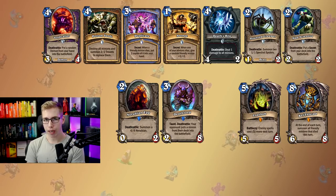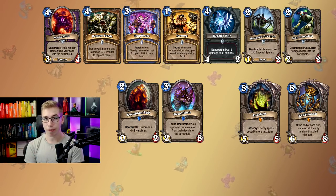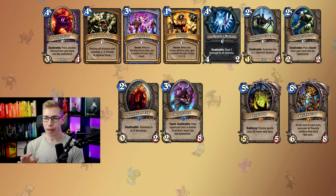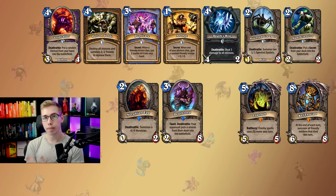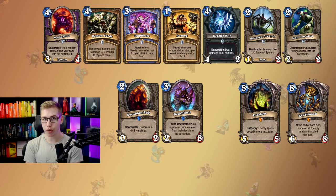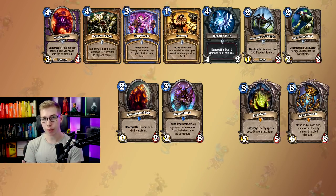We also get Feugen, Stalagg, Maexxna, and KT, and they're listed here. But we don't need them. Feugen and Stalagg are memes — they're way too slow. Maexxna is horrible outside of Battlegrounds. KT is good in Big Rogue and maybe Darkest Hour, basically in big decks in general. That brings us to a total dust value of 4,160 — 1,600 of that is only KT. Should you buy the adventure? No — just craft the cards instead.